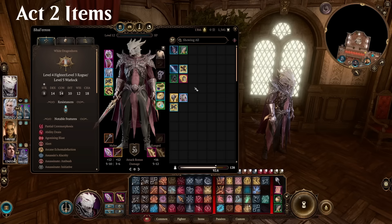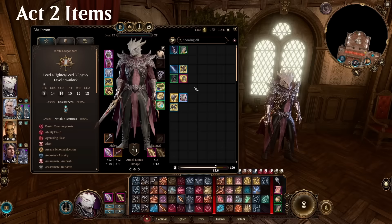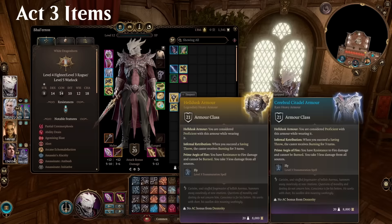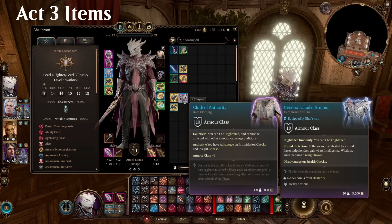In Act 2 many characters can also get the Potent Robes, which are probably our best-in-slot armor. Since it's clothing, we take a big hit to AC, but we're hiding every round so that doesn't really matter. Sadly on a Dark Urge this is much harder to get, so I'd recommend any armor that gives the highest AC ideally without disadvantage on stealth checks. I'm wearing the Cerebral Citadel armor from Act 3 — it's thematic with the frightening build — but it does give disadvantage on stealth checks. The Helldisk armor is probably better overall since it doesn't impose that disadvantage.